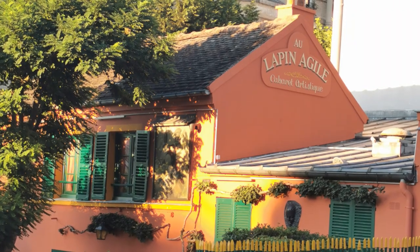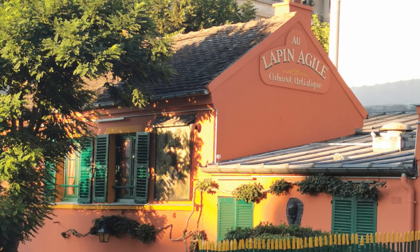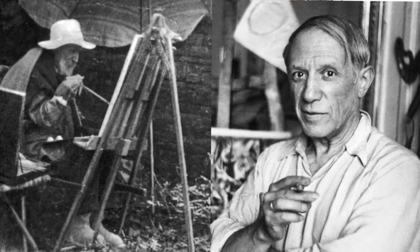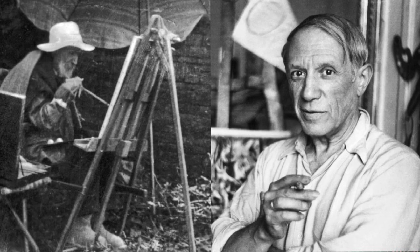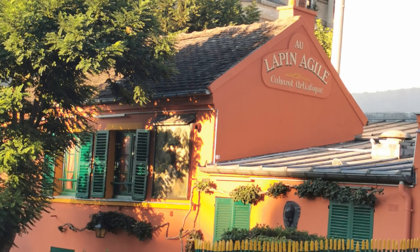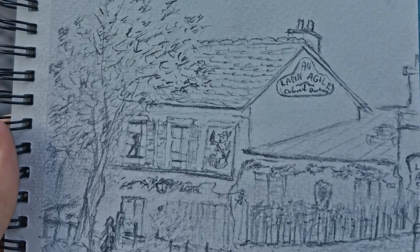Today's build, Au Lapin Agile, was not in my intention to recreate until I went to see it in real life and fell in love with the cabaret where painters like Picasso and Renoir spent their time together. I frequently passed by this 1860s cabaret on my walks in Montmartre, so I decided to draw it en plein air while sitting in front of the building.